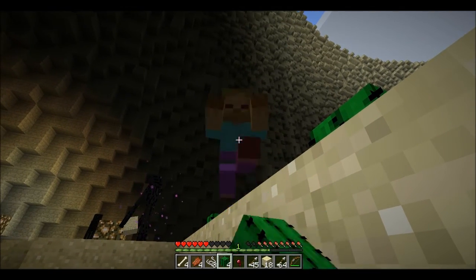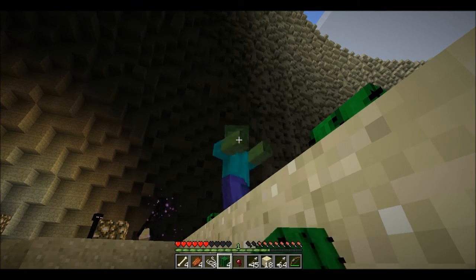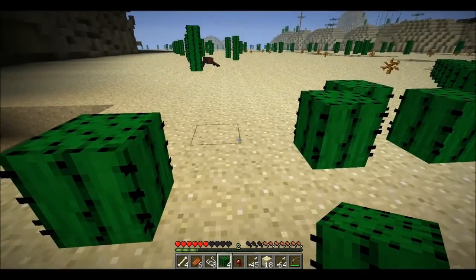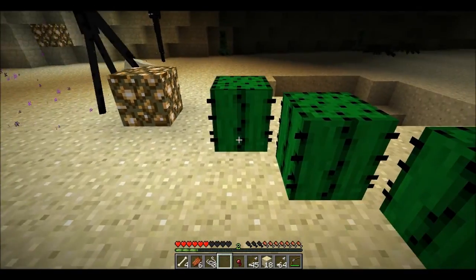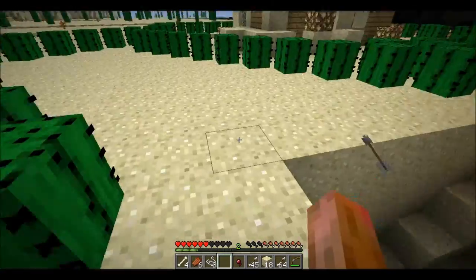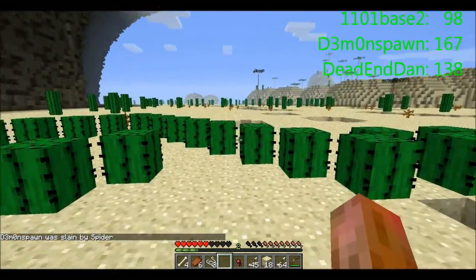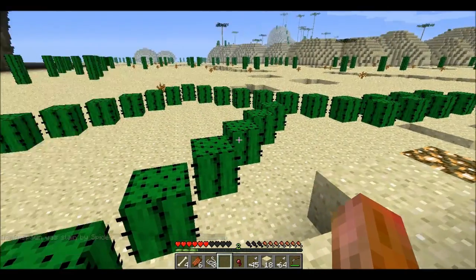That's a huge hole. I am in the base. Sweet - I am fighting a zombie. Got him. I am putting everything in my chest and taking a flank off the tallest building. I think I'm going to get pricked to death - actually no, I know what I'm going to do: I'm going to beat the crap out of an enderman. Creeper! No, I'm going to die by a spider. That spider had different plans for you. Where'd that creeper go? That scares me.